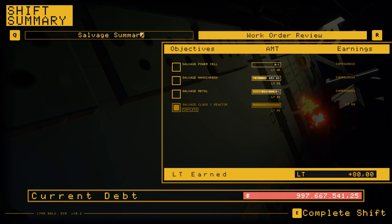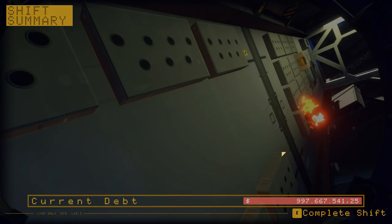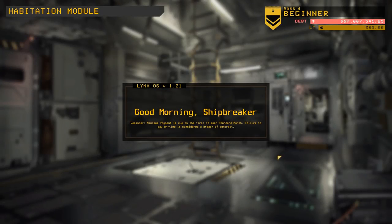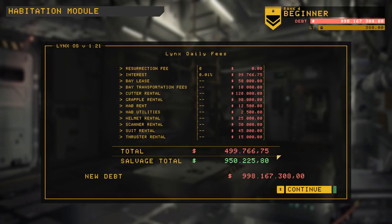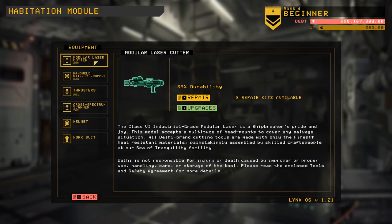Work order review — not quite done, still in progress. I still have a few more shifts for this one; I need to salvage more metal, more nanocarbon, and I still need to find a power cell. My shift right now is completed — I managed to get 950,000 worth of items, and that reduces my debt to a mere 997 million. So it's all good. Let's see the salvage total and what equipment upgrades are available.